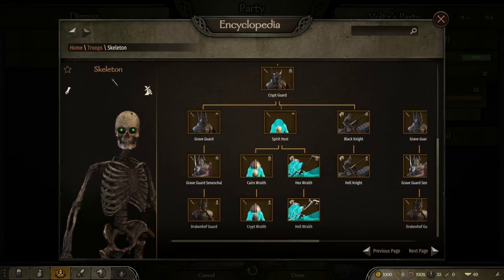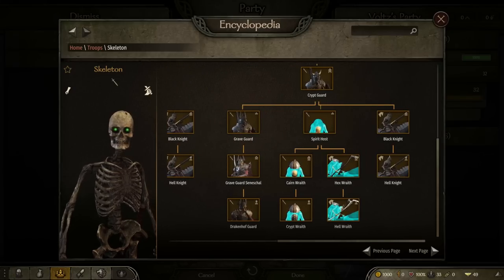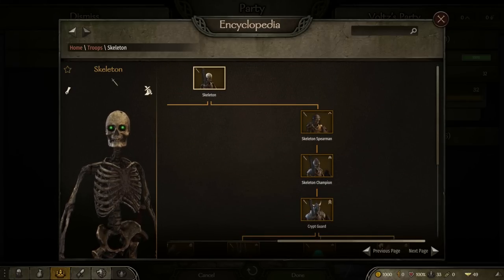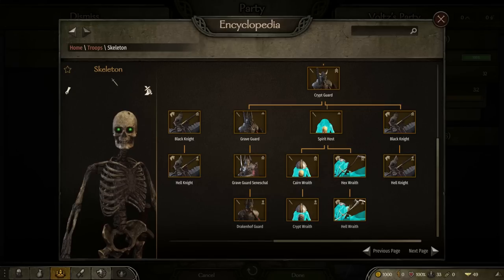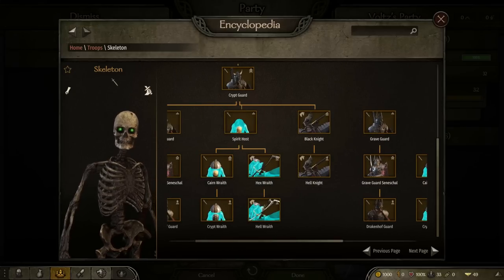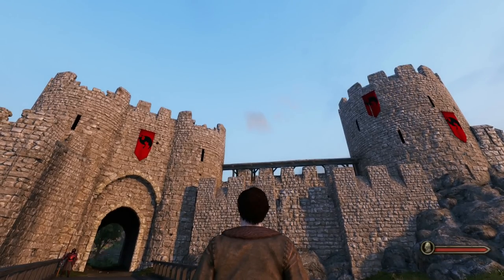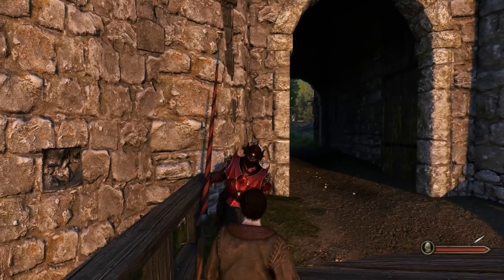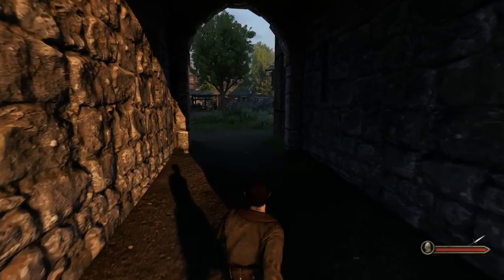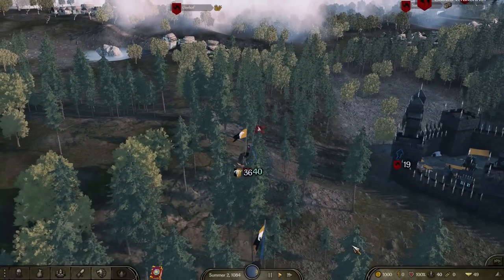Just level them up and get into fights as you go out there. You can turn them into skeleton swordsmen, skeleton champions, crypt guard, then black knights, spirit hosts, and loads of different things. Playing as a vampire count, you want an undead army. Having mortals is fine for roleplay — Sylvanians are known to bring mortals into the fray — but I love the idea of bringing an army of skeletons all over the place.